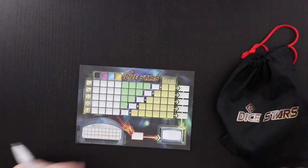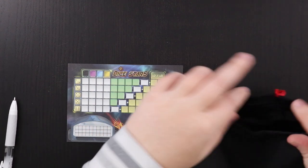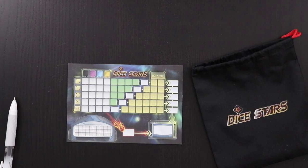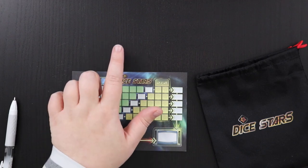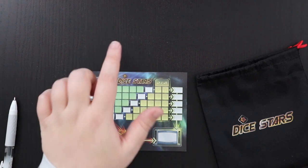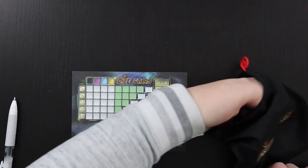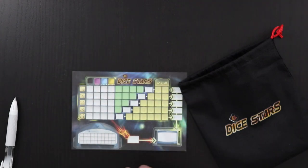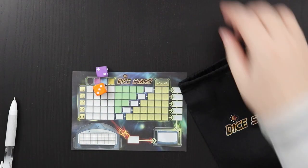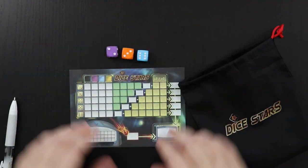The rules for Dice Stars can be a little abstract, so I'm just going to start playing and talk you through what I'm doing as I go. First, since the reserve of dice is empty, I draw and roll three dice. Okay, so here are three dice: one blue, one gold, one purple. We roll them and get a blue six, a purple two, and a gold three.